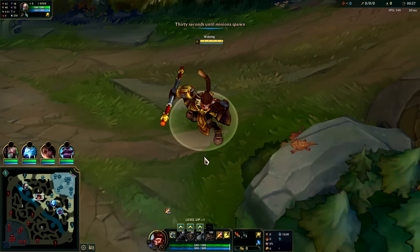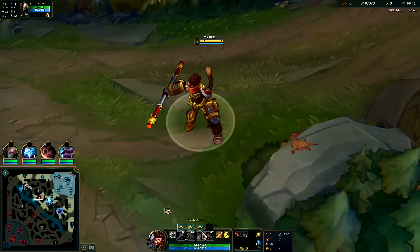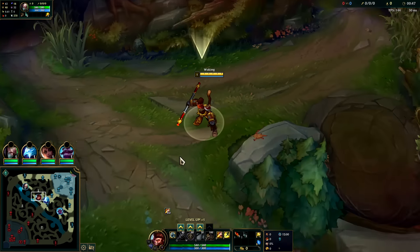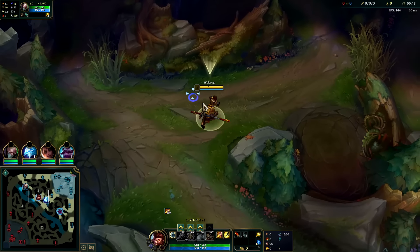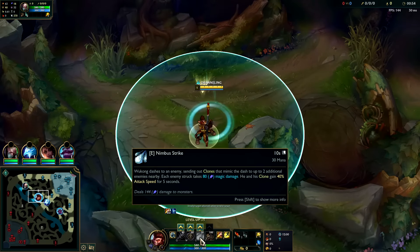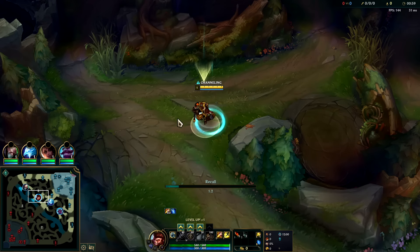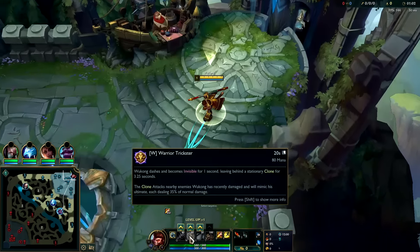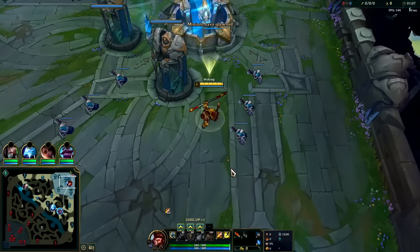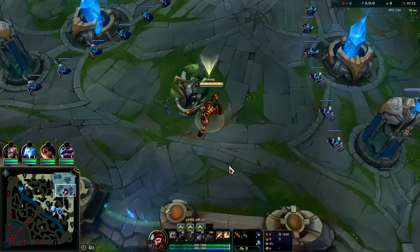Gonna be showing you an easy 67% win rate Wukong jungle build. Wukong got buffed recently, which gave his E massive bonus damage against monsters — awesome because he's AoE damage, which lets him clear his camps much much faster. Playing Wukong is a lot like playing a Xin Zhao: you have a point-and-click dash, lots of good damage, except you also have a second dash off your W, so your ganks pre-six are a little bit more dynamic and consistent, and you scale better.